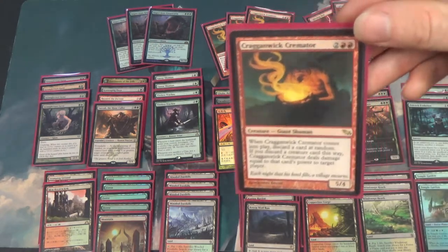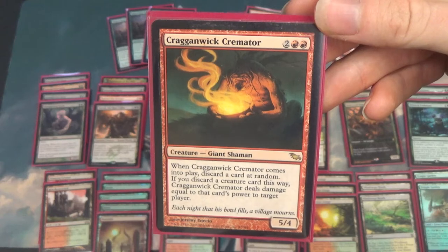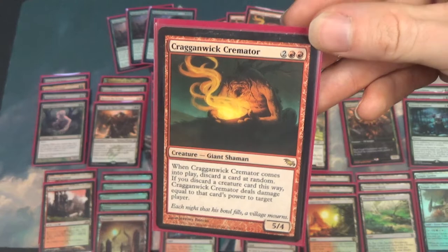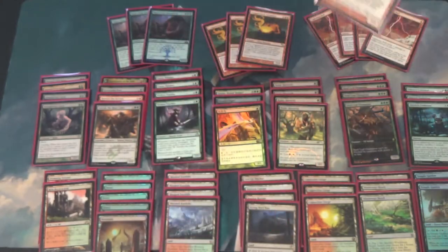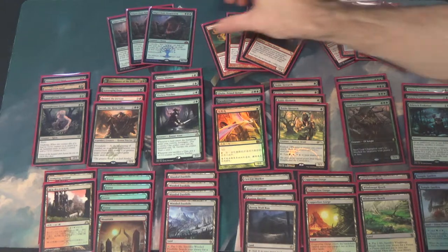Cremator is a 4-drop 5/4 for two red red. When it comes into play, you discard a card at random. If you discard a creature card this way, it deals damage to a target player or planeswalker. So how are we breaking this? It's broken with one of two cards, specifically Impervious Greatwurm — that's the biggest of the group. It's the Buy-a-Box promo, a 16/16 for 10.